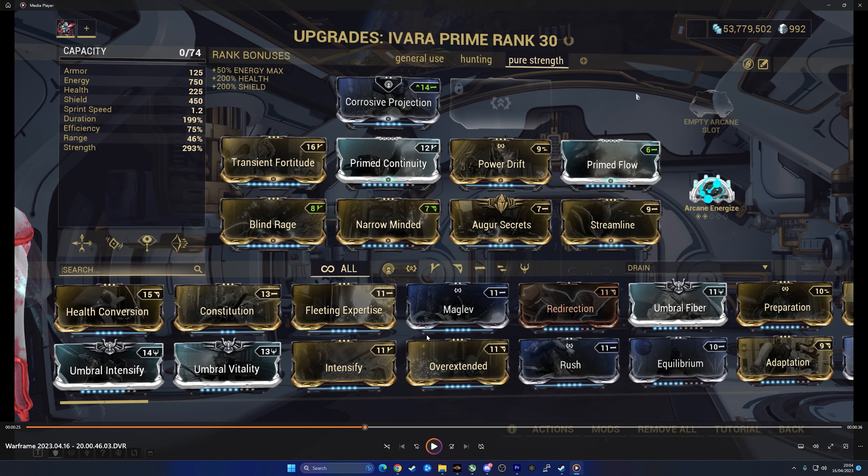As you can see, I've got just a standard build with high duration and high strength — fairly high strength. And this gives me around 2-point-something times headshot damage, which is not bad. And I've also got raw infused.